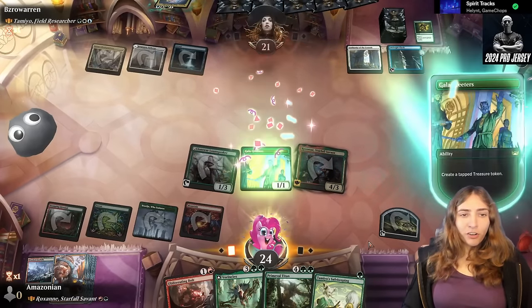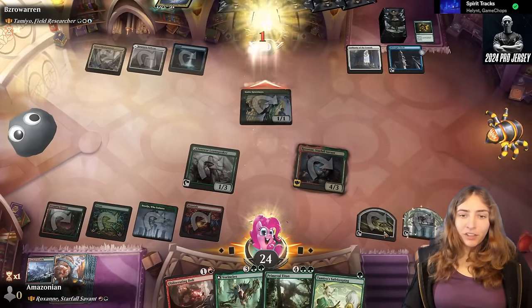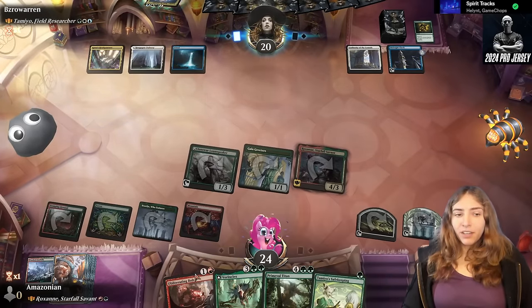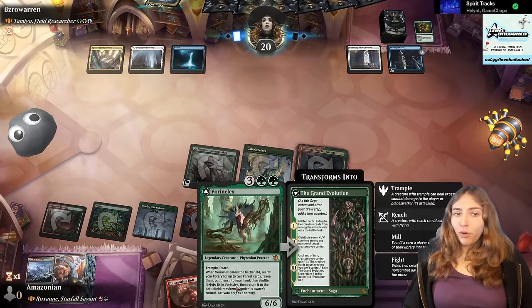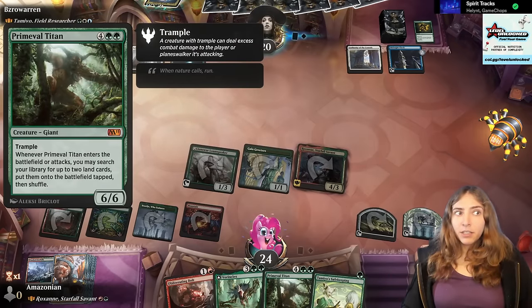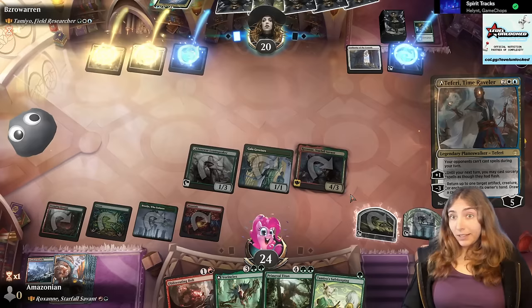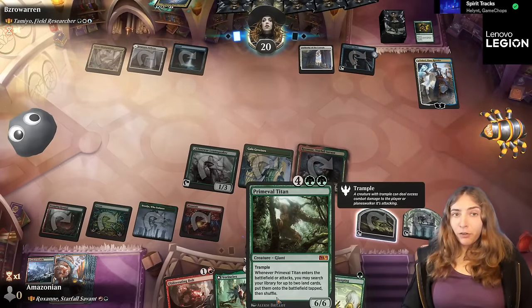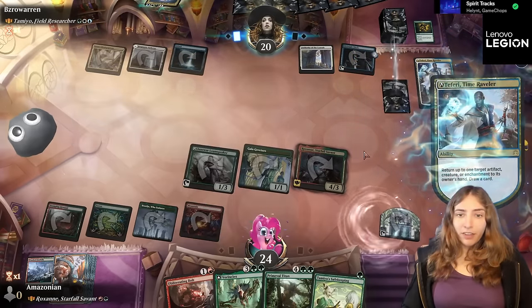We also get our treasure from the Galagreeters, but both of these are tapped, so we can't use them right away for something like Taimyo's Safekeeping. I'm a lot more interested in protecting something like Vorinclex or Primeval Titan. To me, that is just a much, much bigger thing. I can just keep replaying Roxanne.